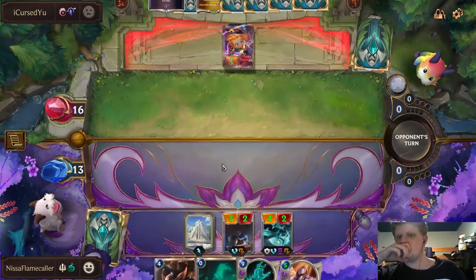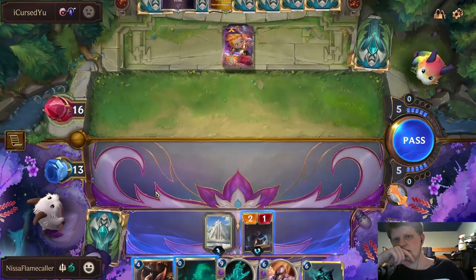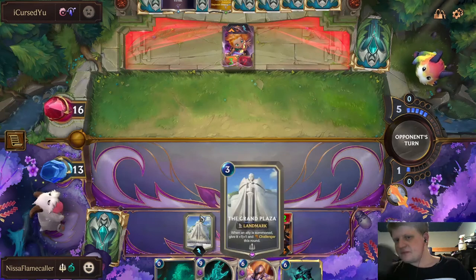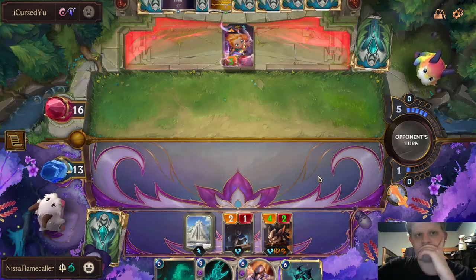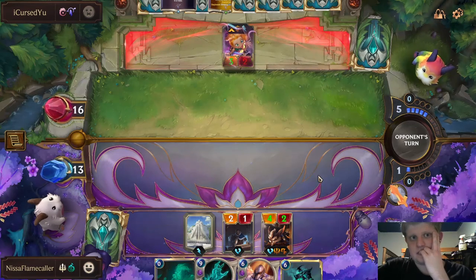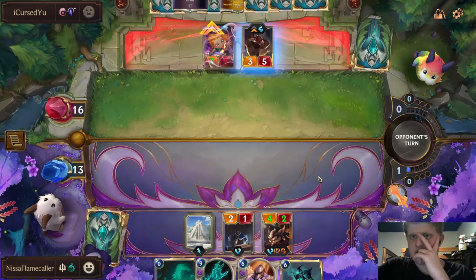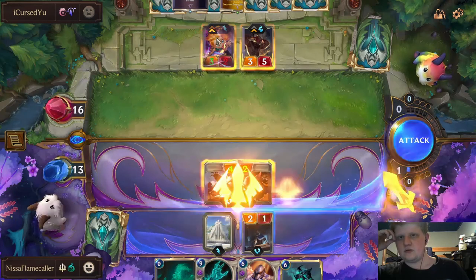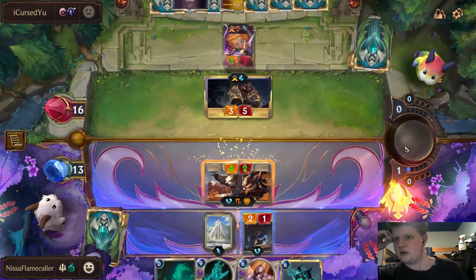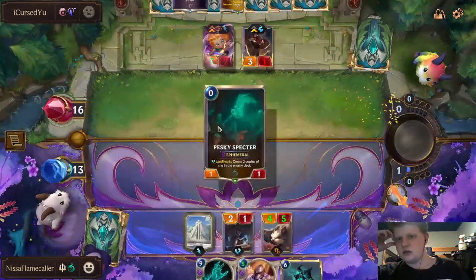I'm not sure what I'm supposed to be playing — this Scout perhaps. It's better to try and play it. I can go Scout first, and then they'd need a lot of ways to protect their Zoe if I open on the Scout attack and challenge it. Opponent is in the tank. I do know they've got another Zenith Blade in hand. They've got Lee Sin here. We don't challenge Zoe — what we'll do is challenge the Lee Sin, and then we can kill the Lee Sin with our Badger token, and the Pesky Spectre can challenge Zoe.